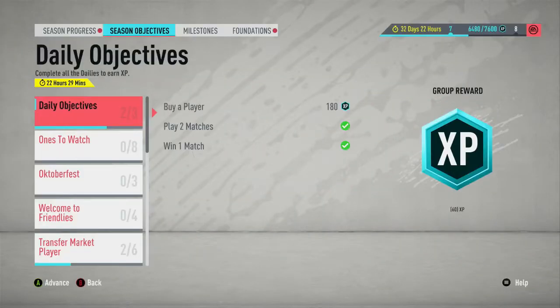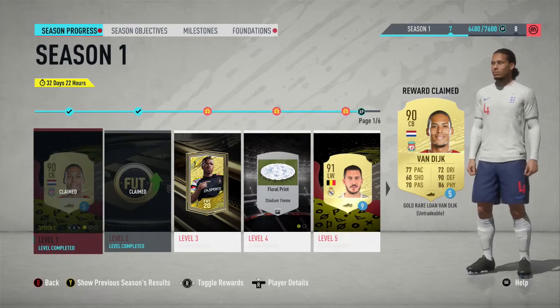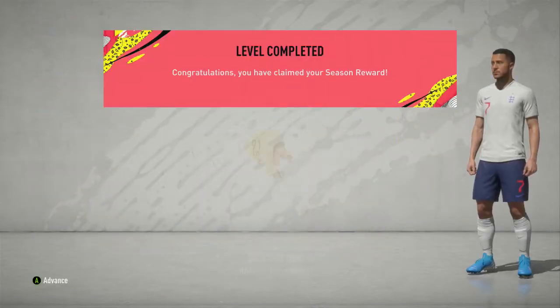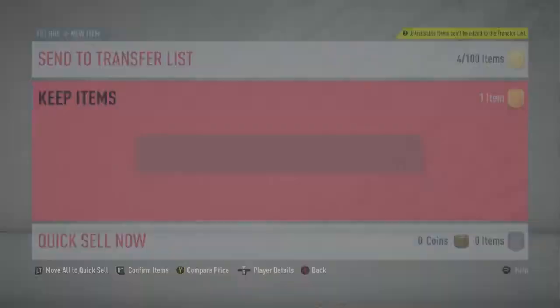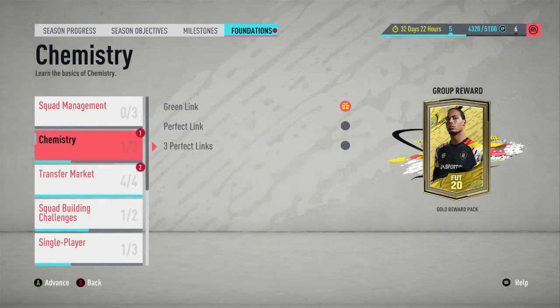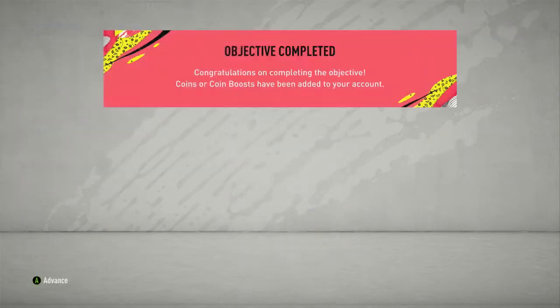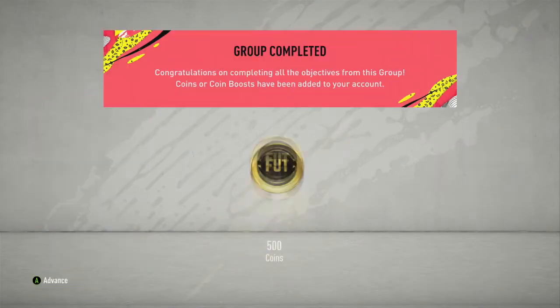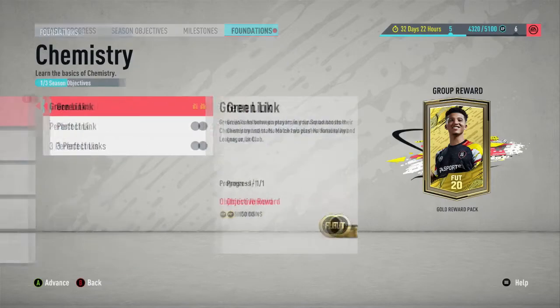Welcome back to the FIFA 20 Trader's Road to Glory. This is episode 2. In today's episode we're going to be getting our squad battles rewards, but more importantly we actually managed to pull a really good card. It is an untradable card and we get it from the season objective. I'm just sorting out the season objectives and I do complete the full transfer market one which gives you a few hundred coins — if you haven't done this already I'd suggest doing so, it just helps boost your budget.